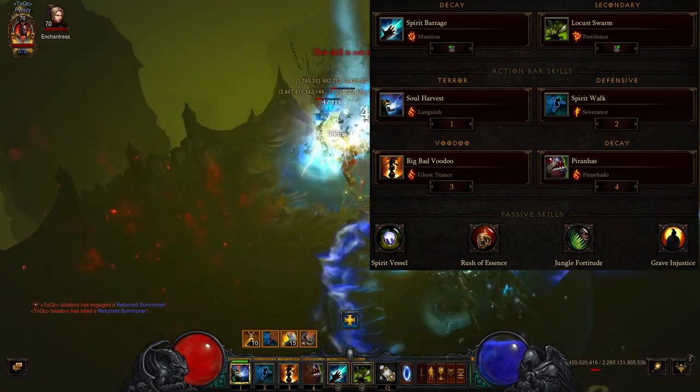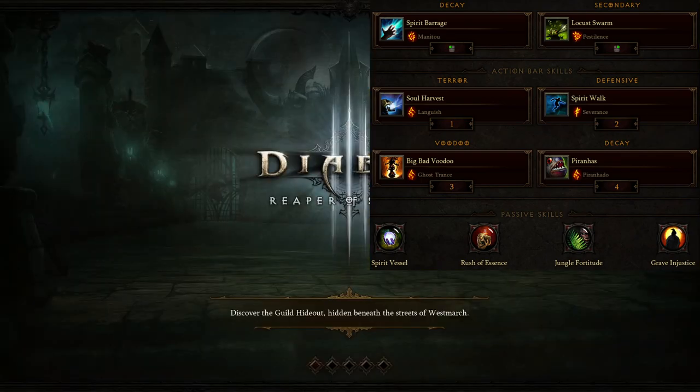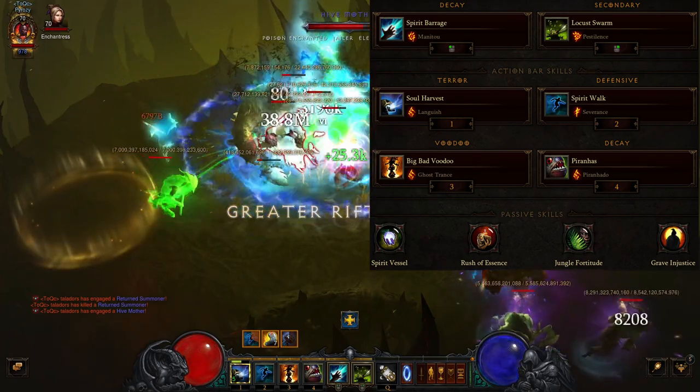For the skills, you are going to use Spirit Barrage with the Manitou rune, Locust Swarm with Pestilence, Soul Harvest with Languish for the defense, and Spirit Walk with Severance for movement speed.